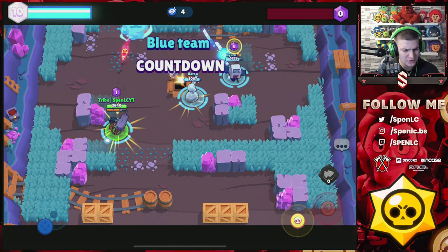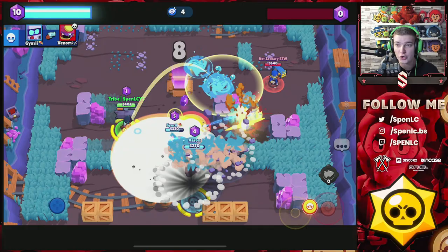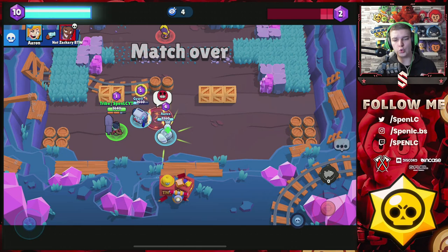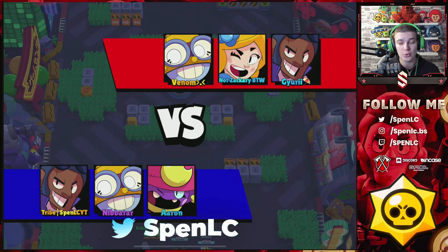I've missed Brock in the meta. I love this gadget in the sense that it makes Brock good again, but it is really broken. I'm probably going to have to make another video just talking about the best usages — maybe do a Brock guide — because you can just carry the team so easily. The only thing Brock really struggled against was aggro brawlers hiding behind walls, and taking those walls down makes him the perfect brawler right now.